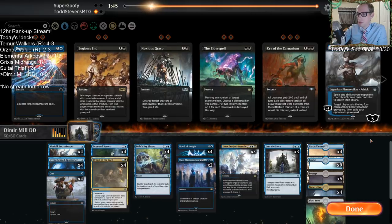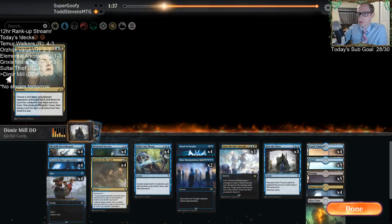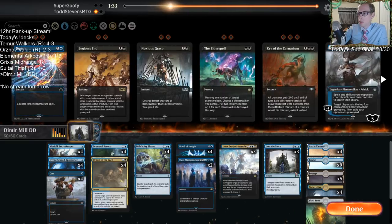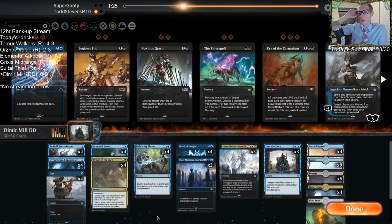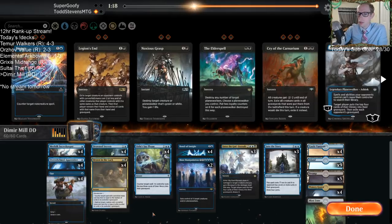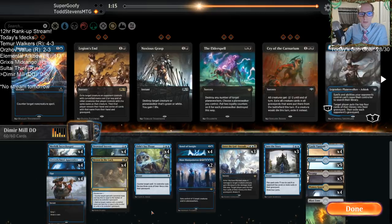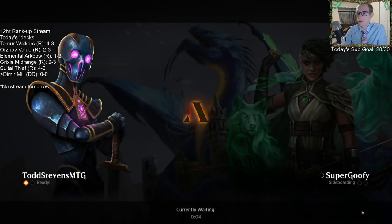No sideboard. Ashiok doesn't work with Drown in the Lock and Into the Story — that's the problem with Ashiok. But of course you can build this deck without those cards. It's definitely possible that Blue-Black Mill should not have Drown in the Lock or Into the Story and should be built around Ashiok instead.